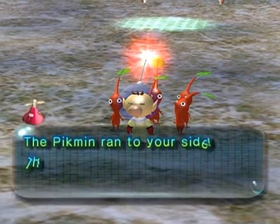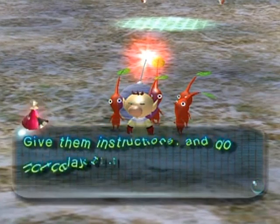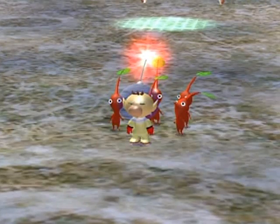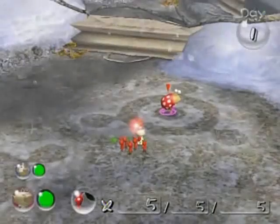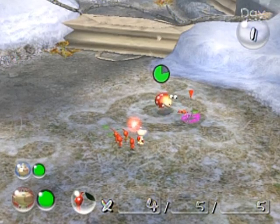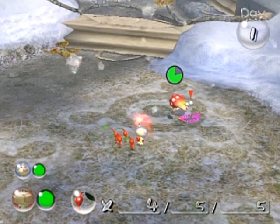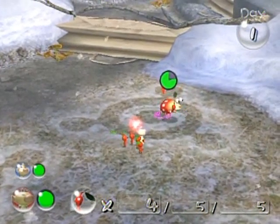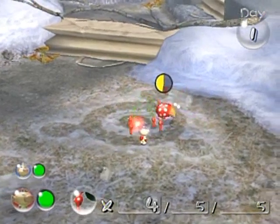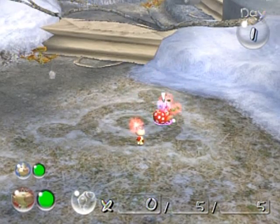The Pikmin ran to your side — they seem to remember you, Captain Olimar. Give them instructions and do not delay. This is like a tutorial area of sorts — don't worry about losing Pikmin here. Pikmin cannot die from being eaten in this section, no matter what. If you want to defeat enemies faster, just throw Pikmin on top of them and they'll automatically kill this Red Dwarf Bulborb. There we go.